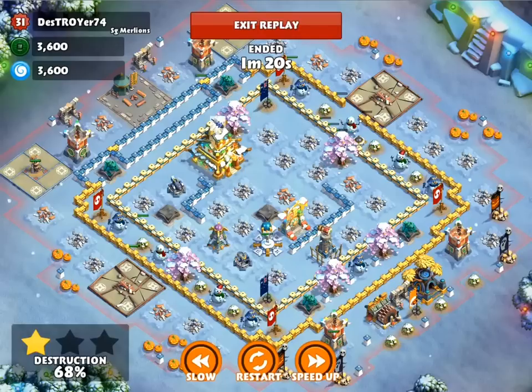While we're discussing ninjas, there is an event coming this weekend — it's another 3-hour alliance war which will last all weekend, I'm guessing 48 hours. There is a twist to it: the ninjas are powered up and attack defenses first instead of resources. I'm not sure if they will be doing 4 times the damage to defensive towers, or maybe they'll have extra health as well. But I'm sure they'll be filling us in on the details today since it is Friday. You can check the forums — I'm sure it will be posted there shortly.